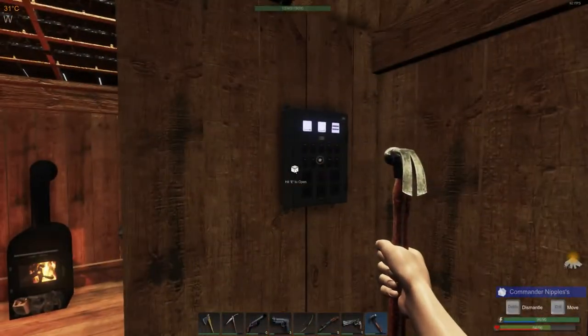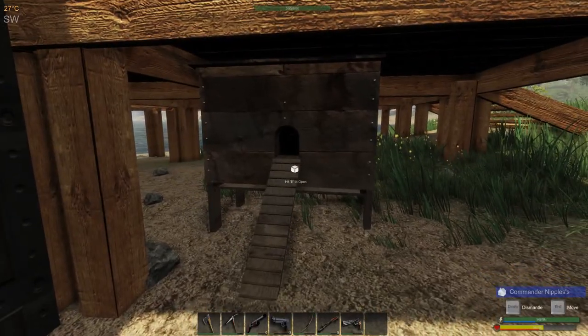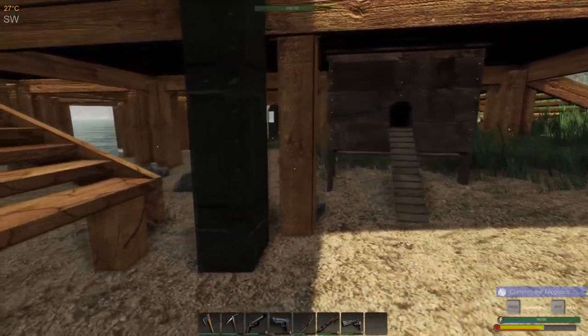First things first, you're going to want to go over to the BCU and build yourself an animal housing. Place it anywhere around your base — it just has to be on solid ground. It cannot be on one of your wooden foundations.